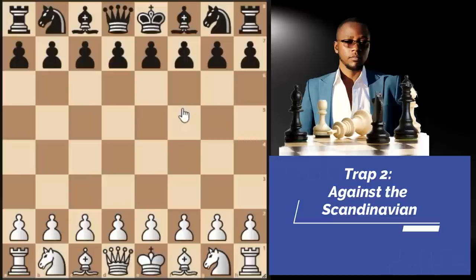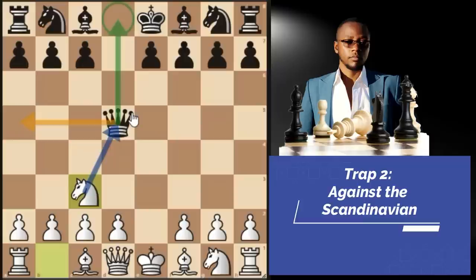Trap number 2 against the Scandinavian defense. After pawn to E4, black plays D5. You don't play knight to F3 hoping to enter the Tennis on Gambit — you just simply play the main move, exd5. Most of the time they take on D5 with their queen, after which you develop your other knight with tempo, attacking the queen. The top played move is queen back to D8 according to the Lichess database. Queen F5 is also a possibility, but let's look at queen D8. You play knight F3.